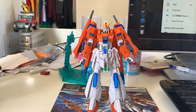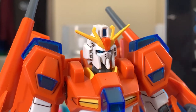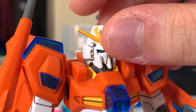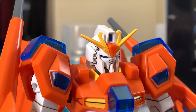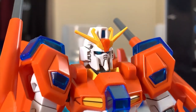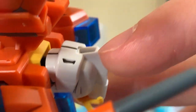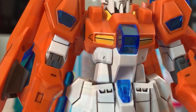Now let's take a look at the articulation. Starting with the head — it keeps the Strike Gundam design closely. The articulation moves up but not really down, because the ball joint is locked inside the piece. So it's not going to have excellent articulation. The recoloring needed on the Strike Gundam parts is just the front camera and the back camera, which should be black. Not much recoloring needed there.